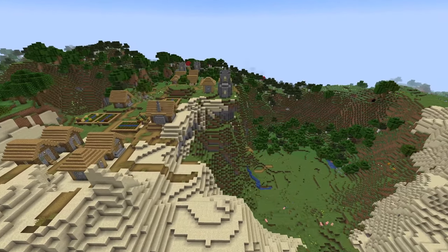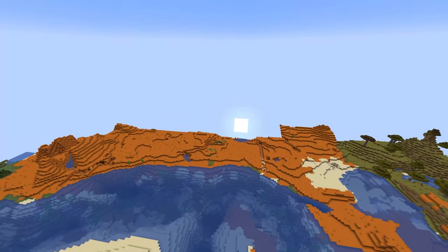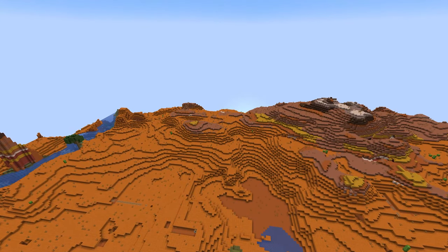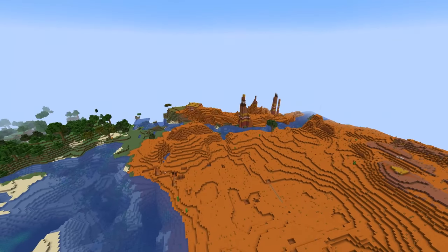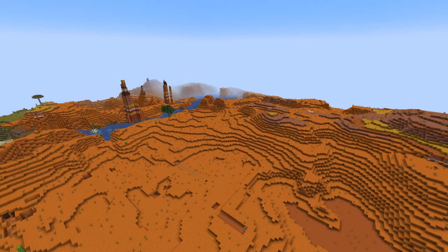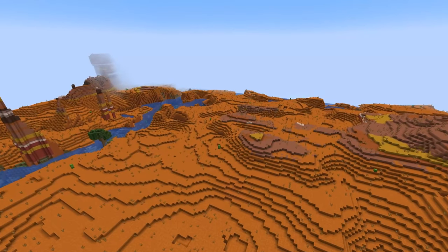There is also a completely new mountain biome in this snapshot called the stony peaks, which is a variant of the lofty and snow-capped peaks released before, but this one uses stone and gravel instead. They use this to avoid the temperature clashes we talked about earlier, such as snow-capped peaks sticking up from a jungle. So now instead of that you're going to find just regular stony peaks inside of a jungle, or just a massive hill within the jungle.